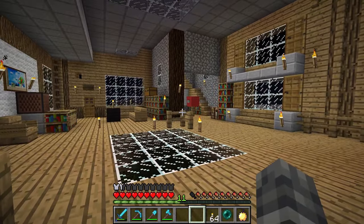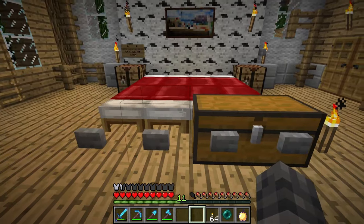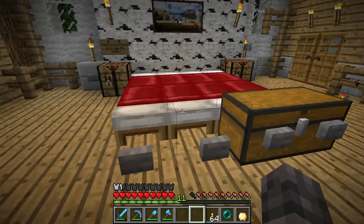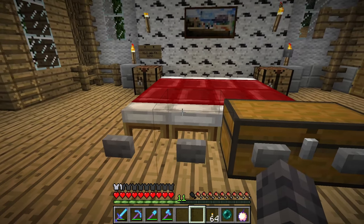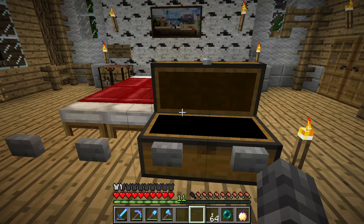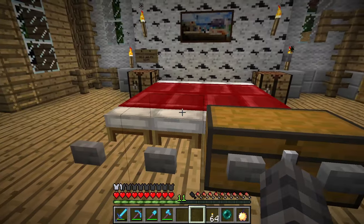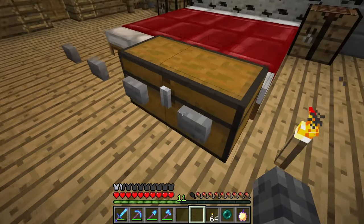Up here in the mansion master bedroom, there are a couple of things to look at. At the end of the bed here, we have more of these merged chests where the merged chests don't render in properly. But if we look inside, I can assure you they definitely are glitched chests. Notice how it also doesn't make a chest opening sound, but this one does - that's something I only just noticed now. We also have these glitched buttons here along the front. Obviously it's not possible to place buttons on the front of chests, as we know.